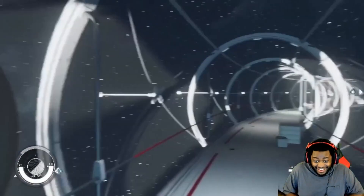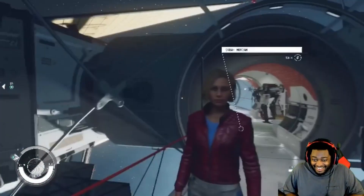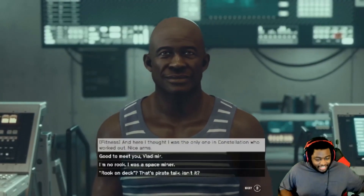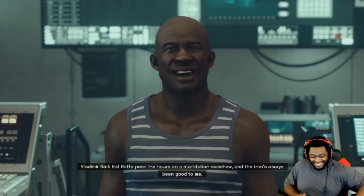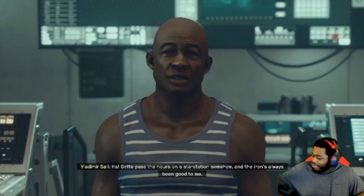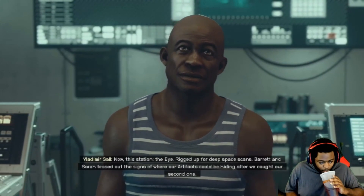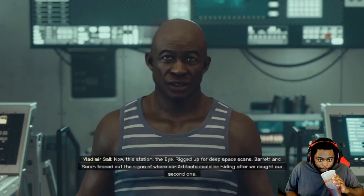Yellow space station! This should be lit. We got a rook on deck. Good to see Constellation getting some fresh blood. And here I thought I was the only one in Constellation who worked out — nice arms. Gotta pass the hours on the star station somehow. A fellow workout warrior. Now this station — the Eye — is rigged up for deep space scans. Barrett and Sarah teased out the signs of where our artifacts could be hiding after we caught our second one.